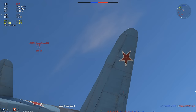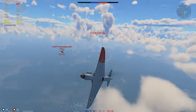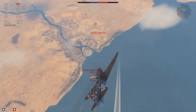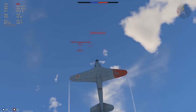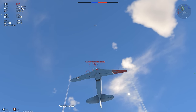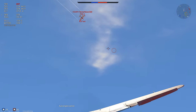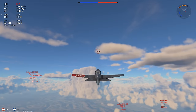The Shvaks have been buffed — they're absolutely amazing now. The two downsides of this plane are the compression, meaning the stiffening of control surfaces, as well as the rip speed. Your rip speed is extremely low — it's the same as the one at 4.0, but now you're facing sometimes jets and F2Gs. The F2Gs are almost as fast in a straight line as your rip speed. Just let that sink in.